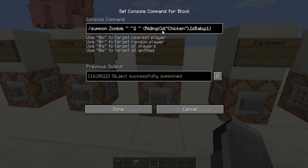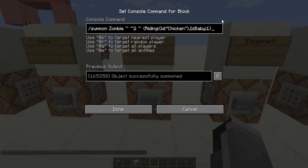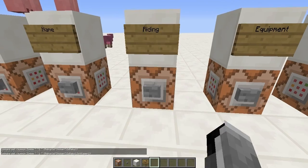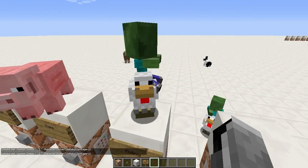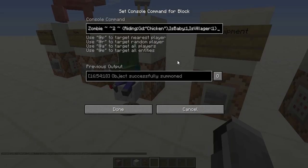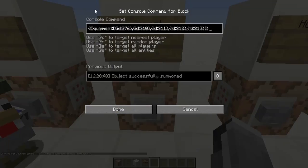The next is having a mob riding another mob. The tag for this is Riding, then between curly brackets ID chicken. I also use the IsBaby tag here, so it's a baby zombie riding a chicken. If I remove IsBaby it will be a normal zombie. Another useful one is IsVillager, which allows you to summon zombie villagers. So you can have a baby villager zombie riding a chicken — that's a mouthful.